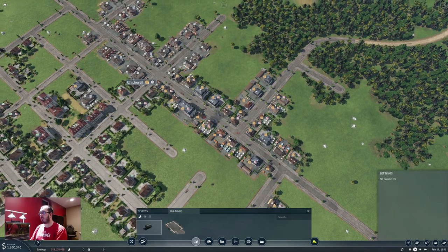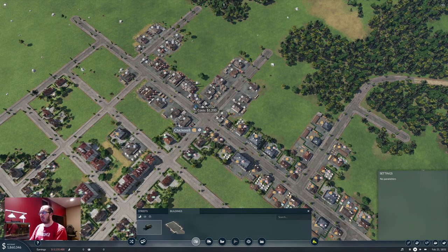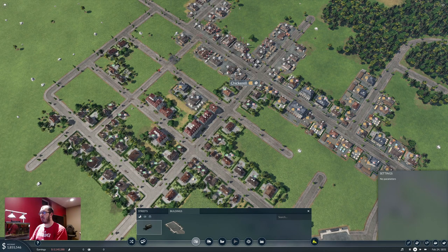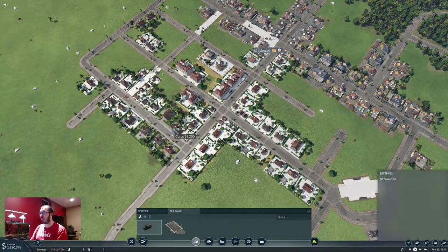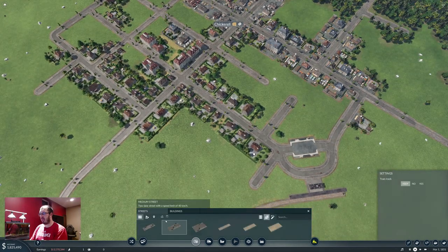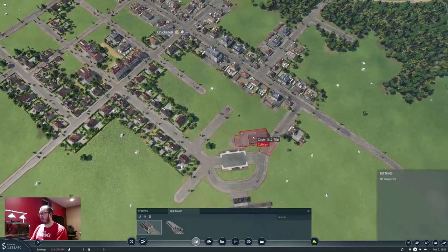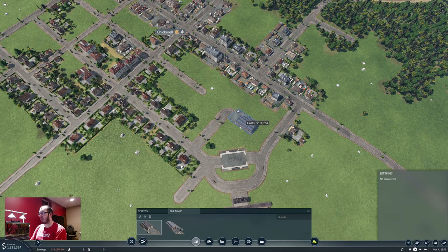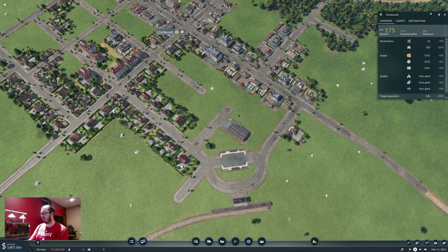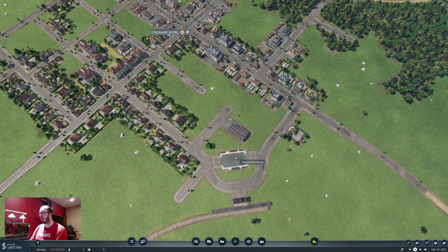Let's build more passenger stops. This will work just perfect. Just like that. Another depot — keep this in the industrial district. What do we have here? Chikorill. I would like to use three-letter combos whenever I set up new lines of any sort.